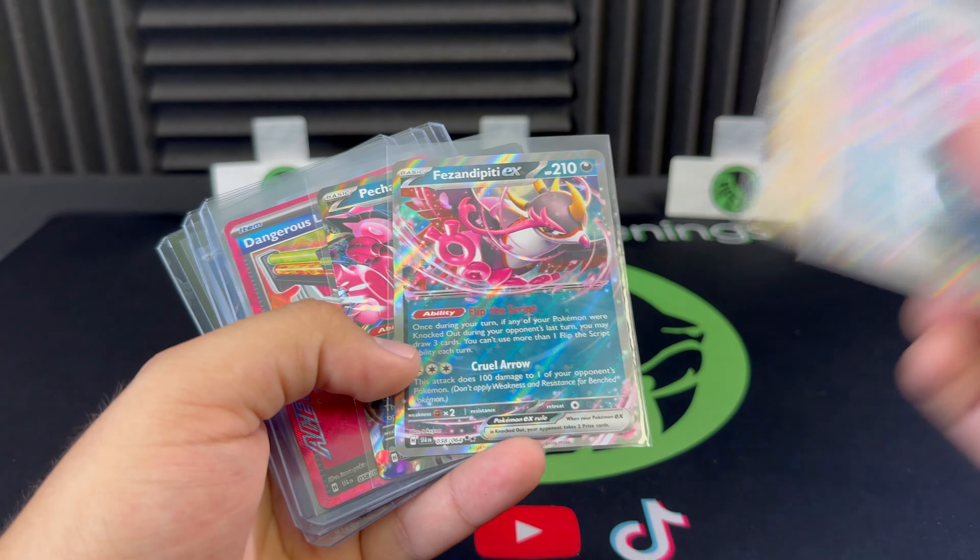Overall I'd probably stick to buying the tens — you get a chance at the Cassiopeia or any of those Special Illustration Rares. But if you're looking for the promo it's a nice one — gotta keep the collection and binder full for the master set. We did get the Dangerous Laser A-Spec, the Full Art Trainer Zara's Six Machinations, and I think our hit of the video was the Illustration Rare Duskull — really nice artwork on that guy.